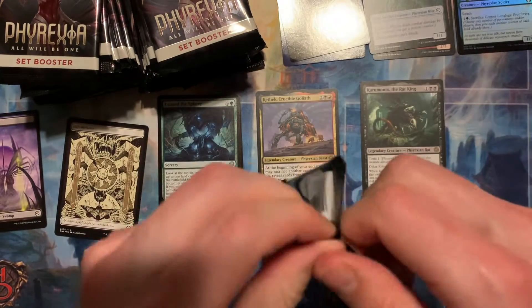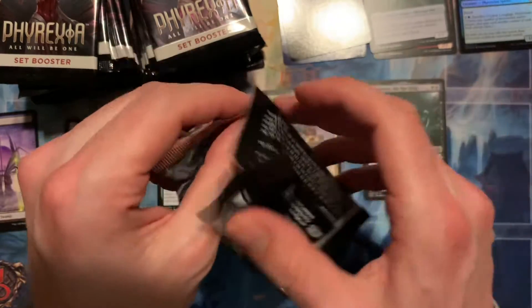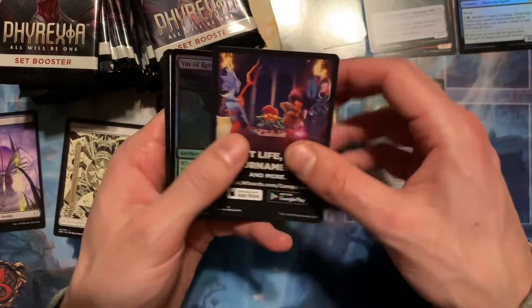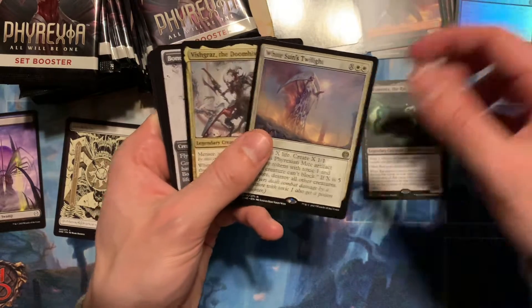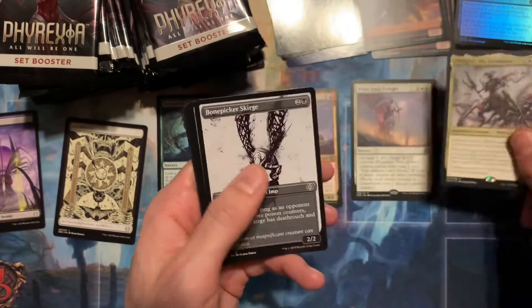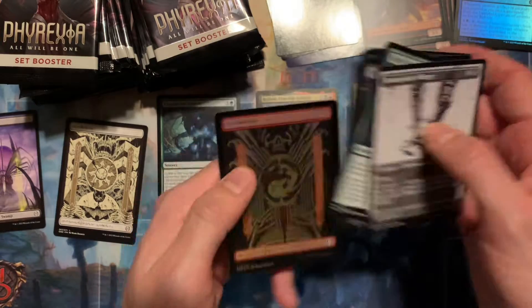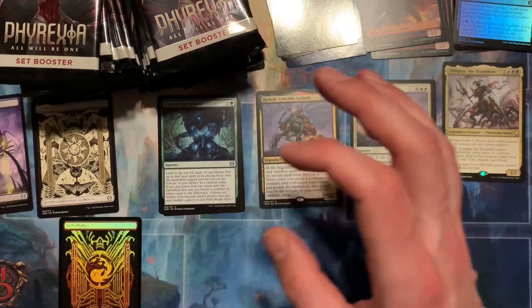Here we go, pack two. We're gonna try the pull tab. So far all three of these packs have not been easy. Three packs in and — there's our first mythic. Nobody's gonna say no mythics, but we got the Doom Hive — it's the commander mythic. Not the greatest pull when we're talking about mythics, but we'll take it: mythic number one.